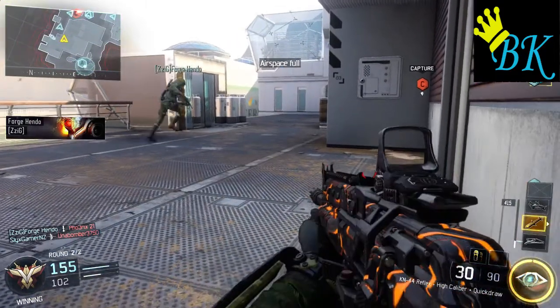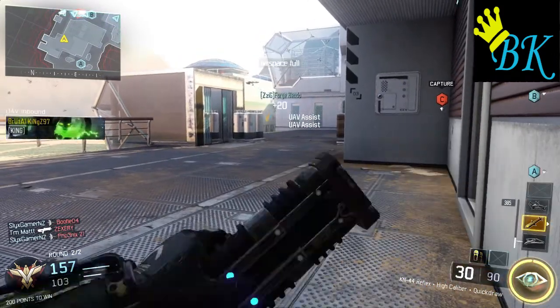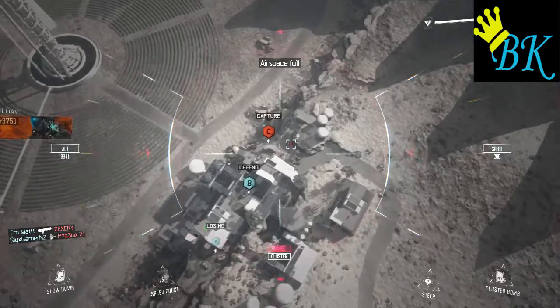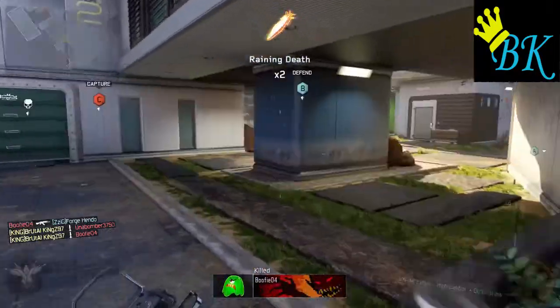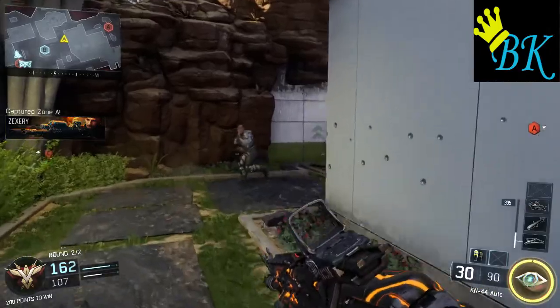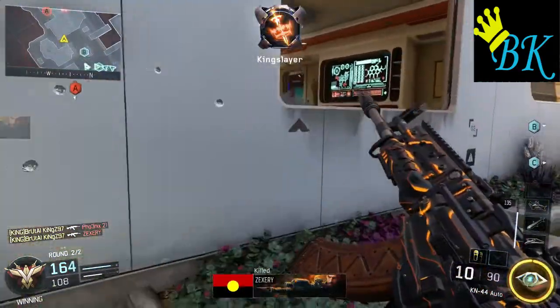Not to worry — we've got our UAV. Trying to call in my Hellstorm but airspace is full. Got it in — going to boost it, spread it, hopefully get the double kill. And we have — got the double kill there. 21 for 7. I went in quite hard there in that life, got quite a fair number of kills. That was close — nice double off the spawn there.